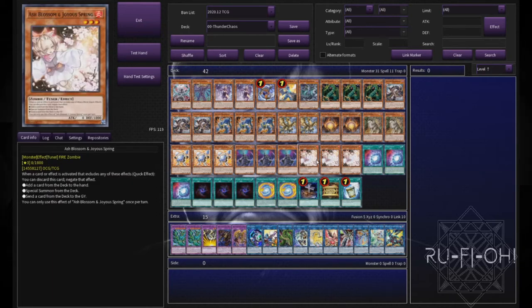Our final hand trap is Ash Blossom and Joyous Spring. I think it's mandatory to play triple copies in pretty much any deck you can — there are a few exceptions, but in most decks you really want three. They hit basically every single deck in some capacity, and if you end up in a rogue matchup, this alone can win you the game.